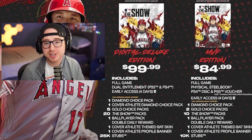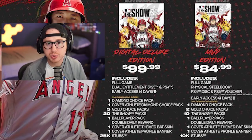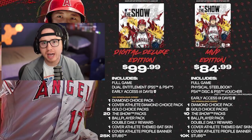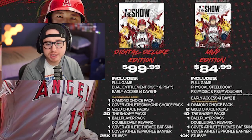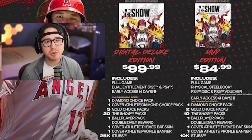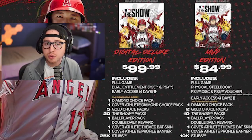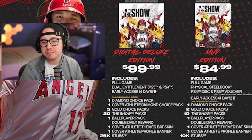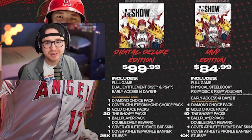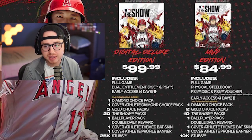A lot of people ask whether to just buy the standard edition and buy stubs on top — there's definitely more value going Digital Deluxe for all those choice packs. Personally I'm getting Digital Deluxe. That 25k stubs is going to be huge for starting my bankroll, and those diamond choice packs are going to be big as well. I recommend selling those cards night one on release — if I can get 30 to 40k for those right away, that gets me close to 100,000 stubs immediately on night one.